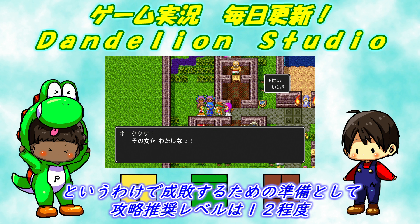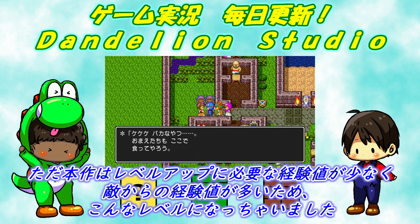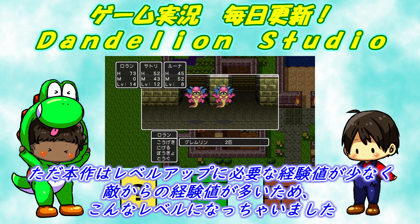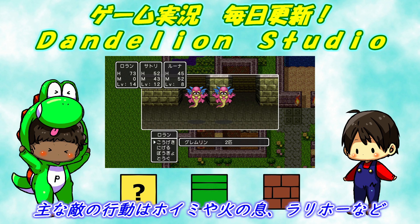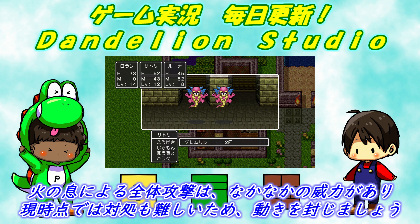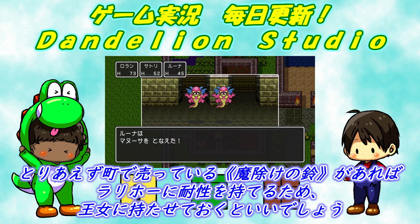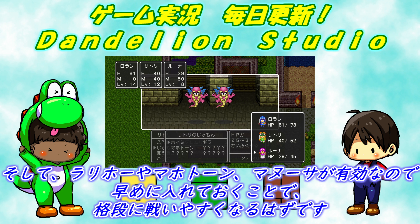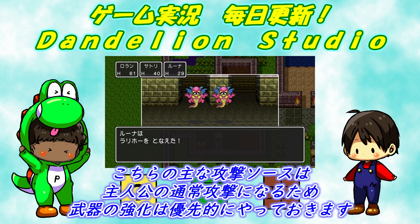というわけで成敗するための準備として、攻略推奨レベルは12程度。ただ本作はレベルアップに必要な経験値が少なく、敵からの経験値が多いため、こんなレベルになっちゃいました。主な敵の行動はホイミや火の息、ラリホーなど。火の息による全体攻撃はなかなかの威力があり、現時点では対処も難しいため、動きを封じましょう。街で売っている「魔の家の鈴」があればラリホーに耐性を持てるため、王女に持たせておくといいでしょう。ラリホーやマホトーン、マヌーサが有効なので、早めに入れておくことで格段に戦いやすくなるはずです。